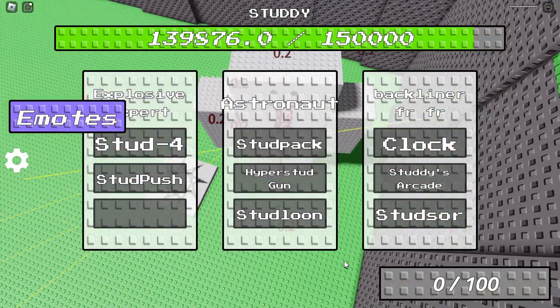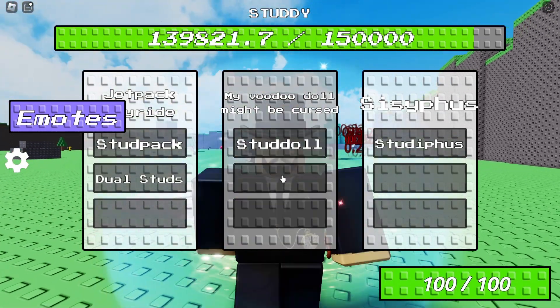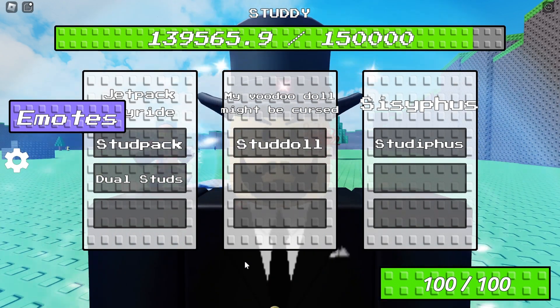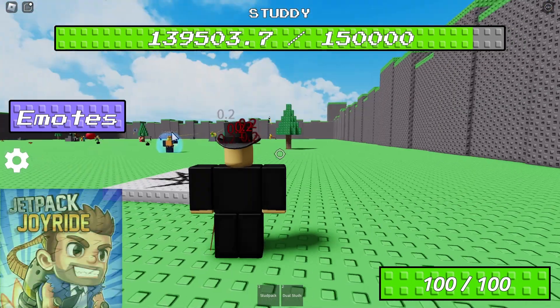This game is about fighting bosses with a bunch of HP. Right here we start off with three choosable classes. I'm going to use the Jetpack Joyride because I used to play that game back in the day.